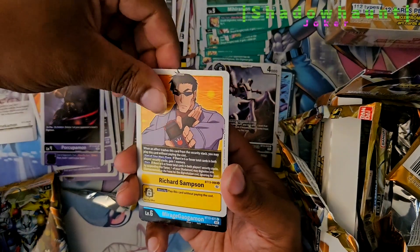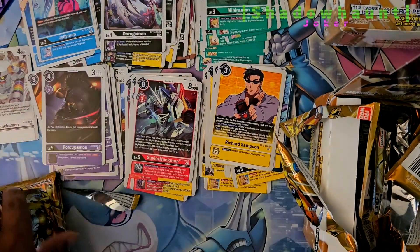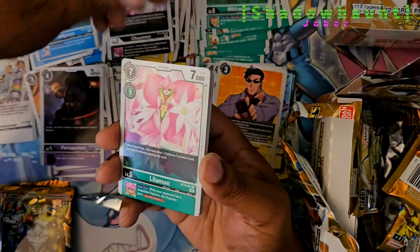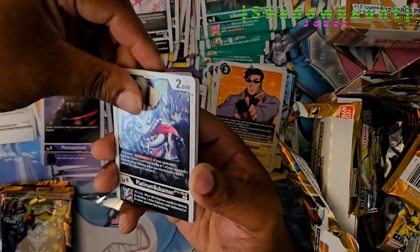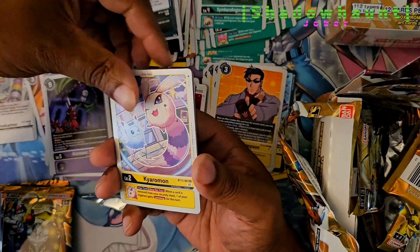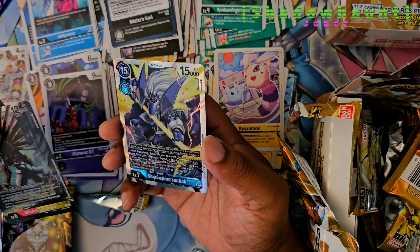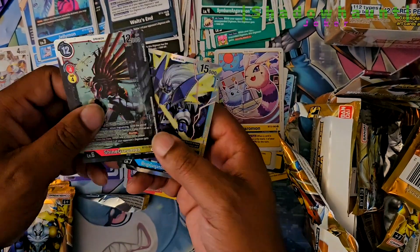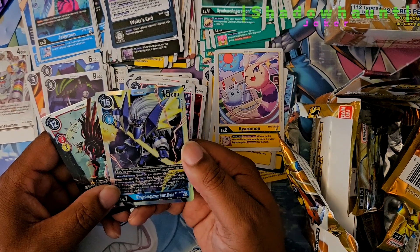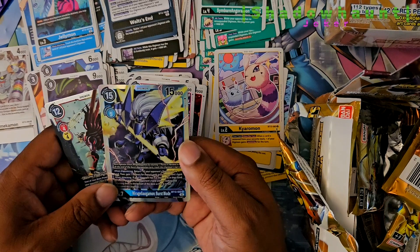Let's see — Savior Huckmon, Richard, Mirage, and Rosemont. Come on, let's get another Super Rare on this side. Durumont. Waltz End. Shine Gray. Wait — Mirage Galgamon Burst Mode. Actually, people really want this. Burst Digivolve — zero from Mirage Galgamon by returning one Thomas H. Norston to the hand at the end of the Burst Digivolution turn. Trash the Digimon's top card.